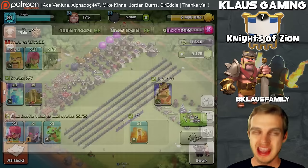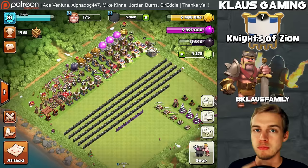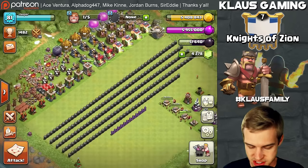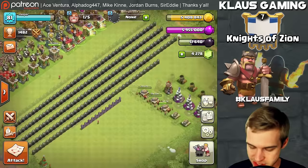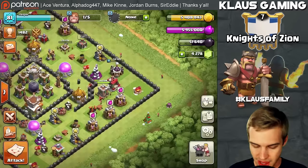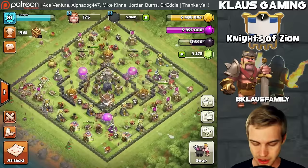I don't want to forget — let me give you guys the quick lowdown of what's going on while these Barch troops are training, two minutes to go. We've got five builders and I've been keeping all but one busy. I've been using four builders on defenses and leaving the fifth one just for loot-dumping into the walls. As soon as we get the walls done, we can put all five builders on defenses and keep them rolling.